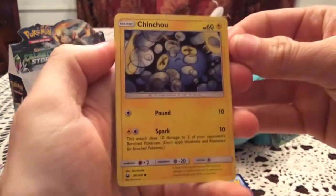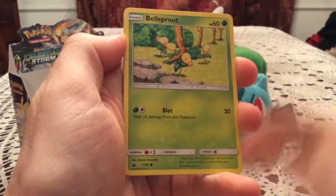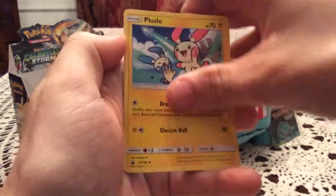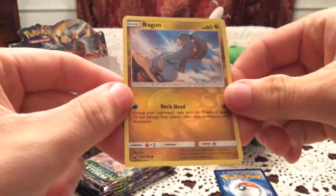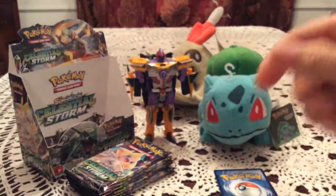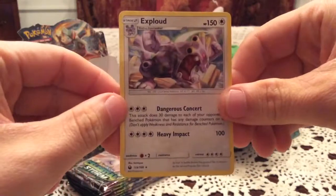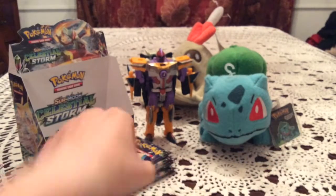We have Chinchou, Onix, Bagon, Bellsprout, Fanpy, Illumise, Plusle, and Pokénav again. The reverse Bagon is number 103 — I was missing both of the Bagons so that's definitely a new one. The rare is Exploud, which I believe is actually a non-holo we haven't seen yet, which is interesting.